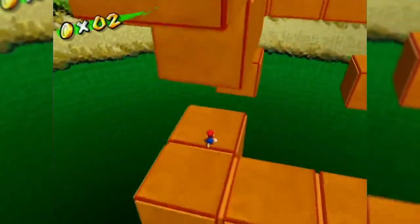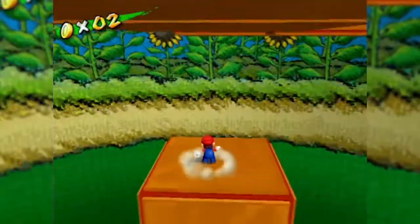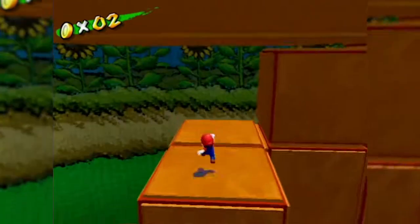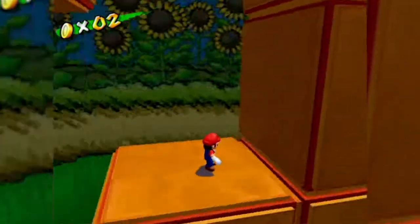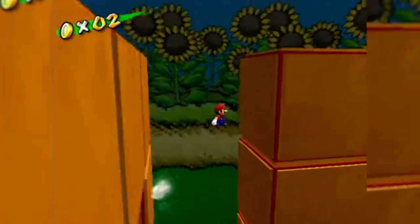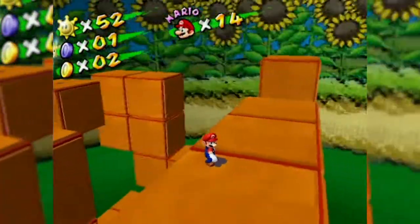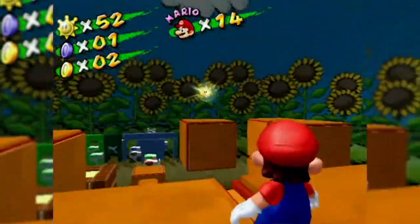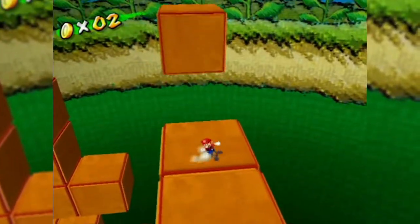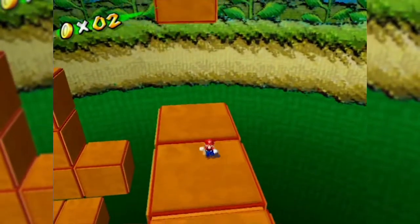Alright, I can hear the shine sprite. We're on to this, and we're on to this. Now we need to get up here somewhere. This looks like a wall jump — let's try. Alright, we're up. There it is. There's a moving cube here. I think we need to jump on the cube and then that will somehow get us over there. But I did not make it.